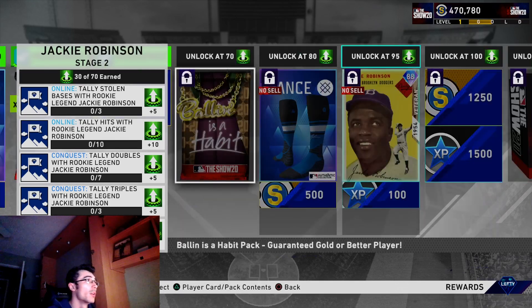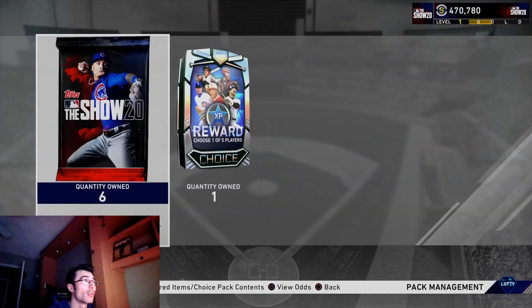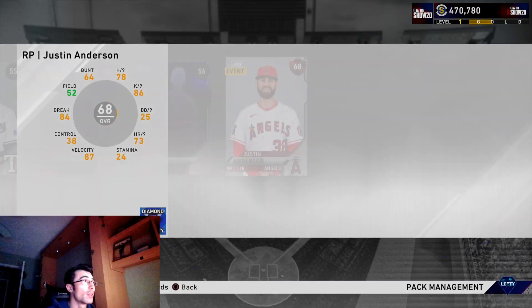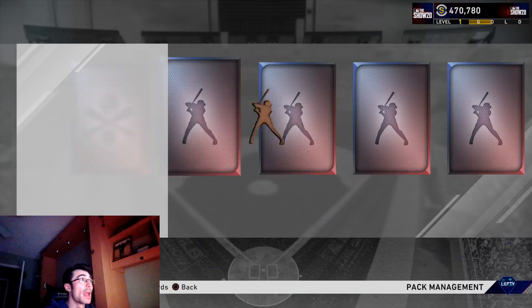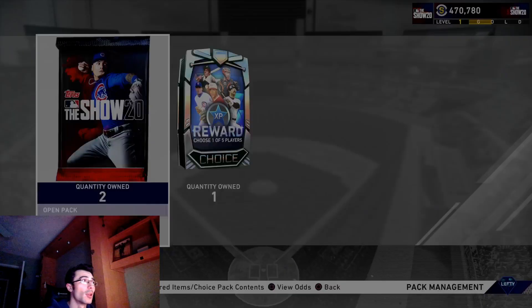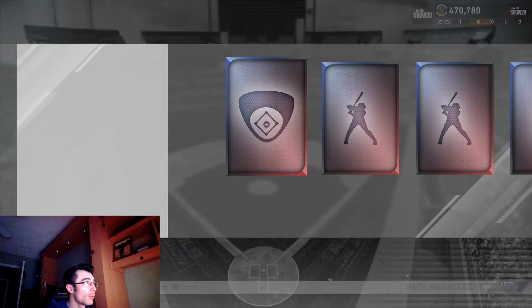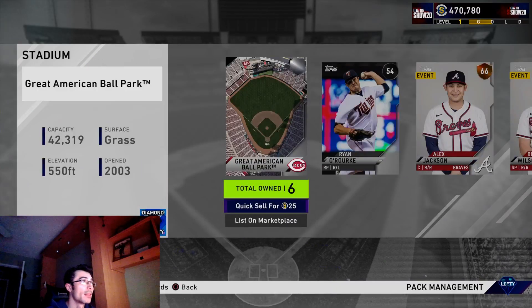At 80 program stars Jackie Robinson looks really good, and at 95 program stars I'll go ahead and unlock him. I'll still need to get hits and stolen bases with the Rookie Legend Jackie Robinson, which I'm looking to complete later — potentially in Battle Royale or an event. Legends won't be usable in the next event since it's going to be a prospect event. If you want to invest in some prospects, team affinity prospects should be eligible, and there are good ones on the market you might be able to flip for stubs.